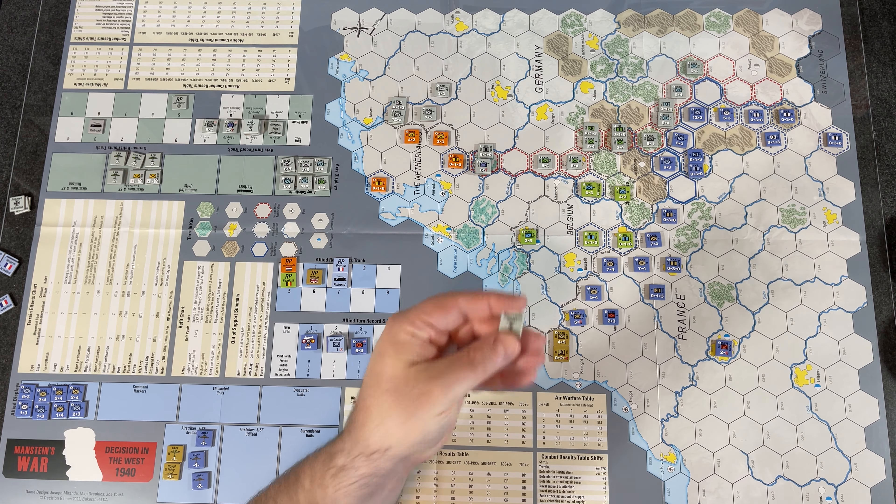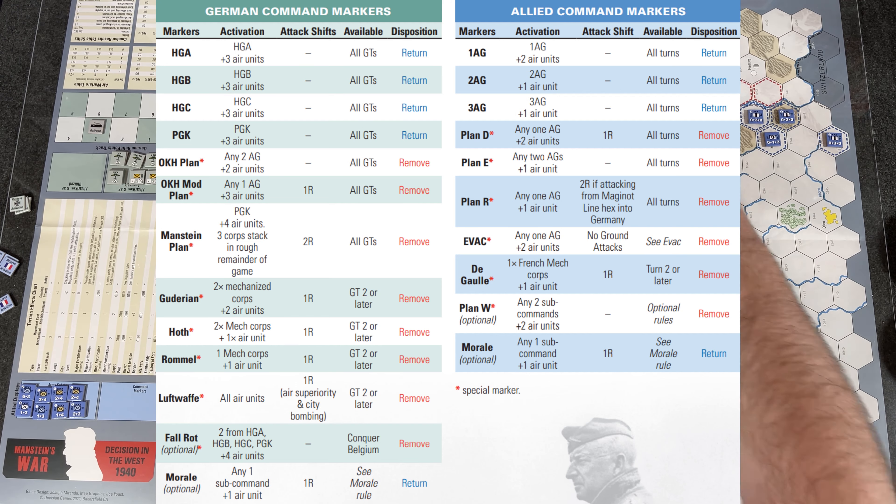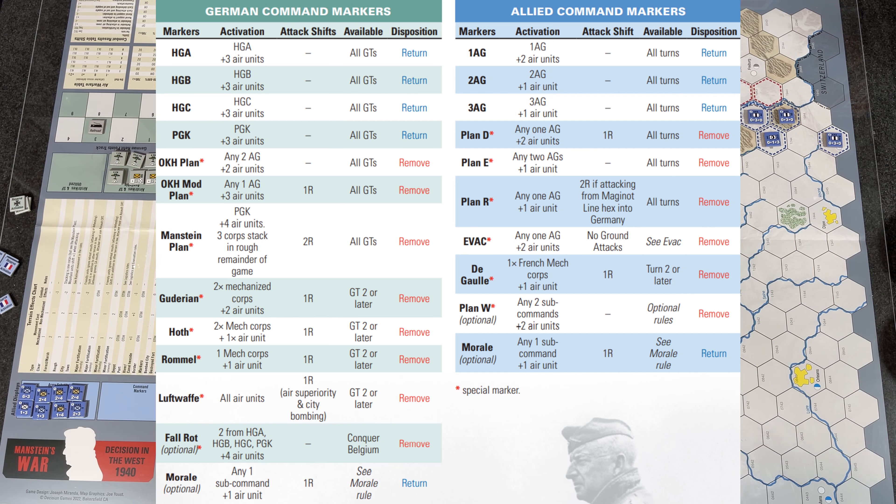So what does the Manstein Plan do? It activates the PGK — the Panzer Corps. They get to activate up to four air units as well, which is a lot. It also allows three corps to stack in rough terrain for the remainder of the game; normally you can only stack one corps, but with Manstein's Plan the Germans can stack three, while allies still only stack one. There's also a two-attack shift to the right on the CRT. This chit says it's available all game turns but once drawn, it is removed — used this turn and done for the rest of the game.